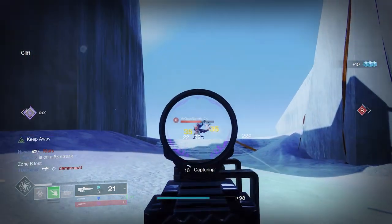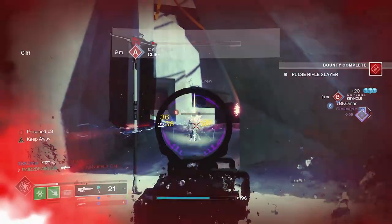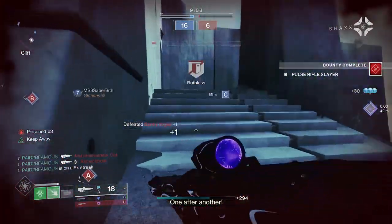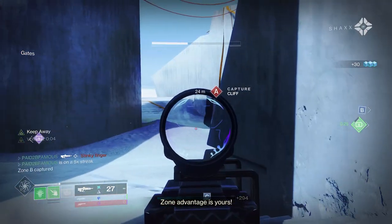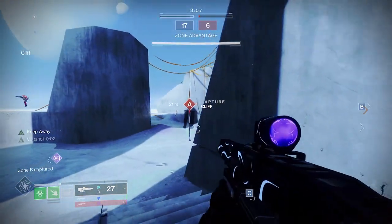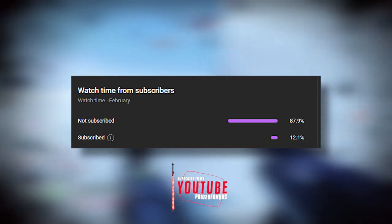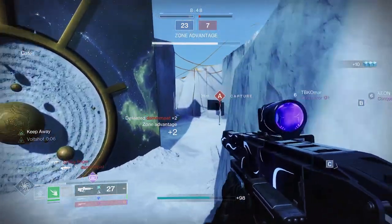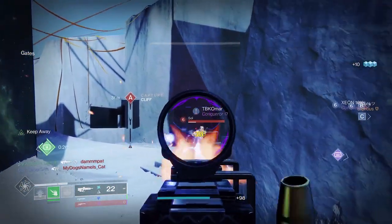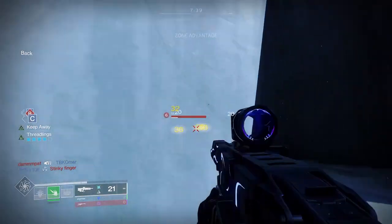Welcome back to another Destiny 2 Lightfall video. Today we're going to be talking about the Phyllo Tactic Spiral legendary pulse rifle. We've got a god roll guide going over all the perks and stats so when you're crafting this pulse rifle you know what to craft and don't waste your materials. This pulse rifle can be obtained by doing activities on Neomuna, things like the new Override activity and ranking up with Nimbus.